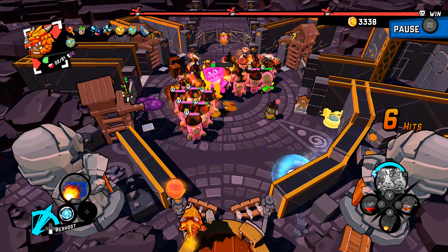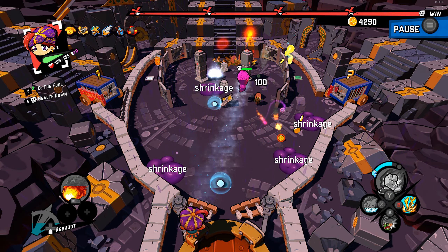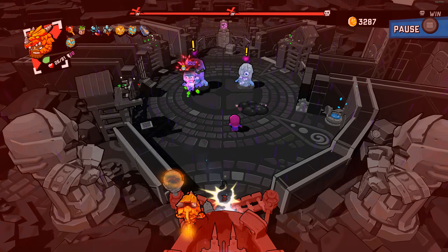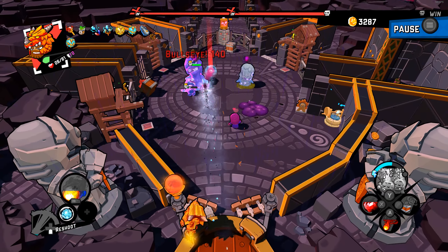They won't go down without a fight though, and will make use of tactics like running right at you or putting down poison blobs that will shrink your balls, making it possible for them to fall right out the bottom. Don't worry though — after you take a little damage you'll load that ball right back up and fire it at them with a ballista.